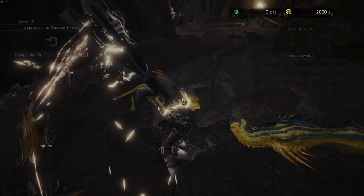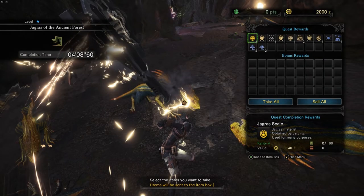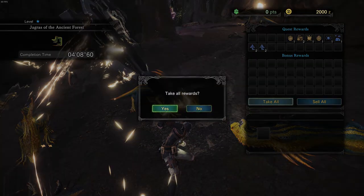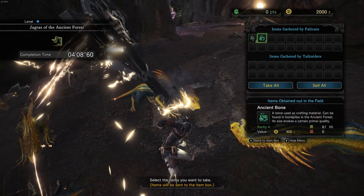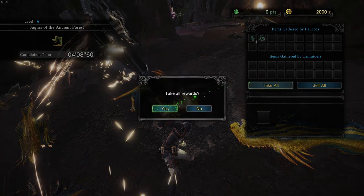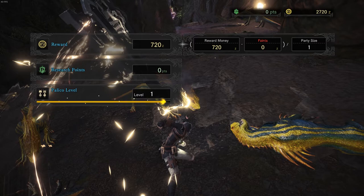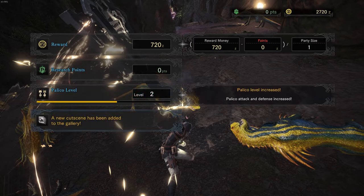At the end of every mission there is a status screen to see how you did — all the quest rewards. I'm just gonna take it all, and some items gathered by the Palicos, that's great. So this is like a review of the mission. New cutscenes, attack and defense increase — all good things.